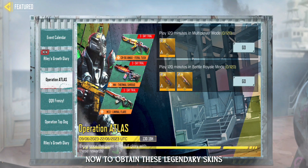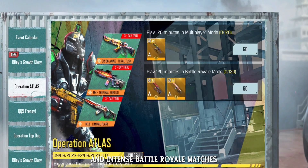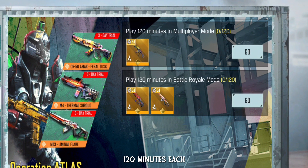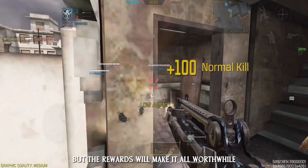Now, to obtain these legendary skins, you'll need to engage in both multiplayer battles and intense battle royale matches, and make sure you can dedicate a total of 120 minutes each, or 2 hours of your time. It might sound like a significant commitment, but the rewards will make it all worthwhile.